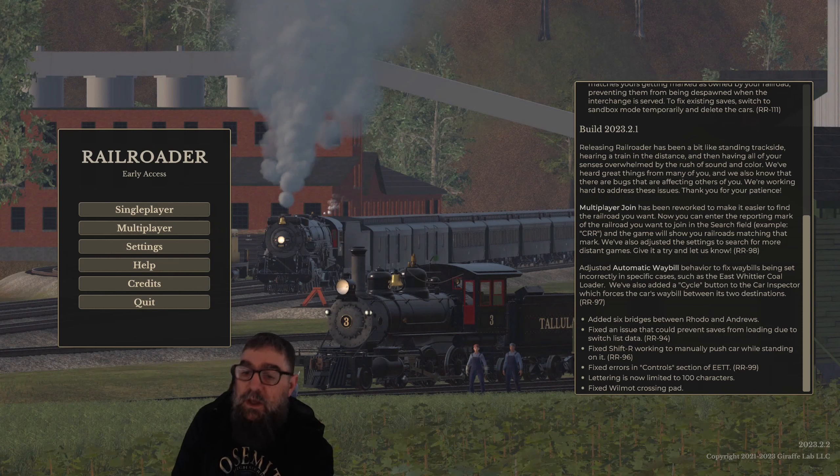That'd be good because I want to play with Blue. Adjusted the automatic waybill behavior to fix waybills being set incorrectly in specific cases, such as the East Whittier coal loader. They've also added a cycle button to the car inspector, which forces this car's waybill between its two destinations — RR97. Added six bridges between Roto and Andrews. Fixed an issue that could prevent saves from loading due to switch list data.